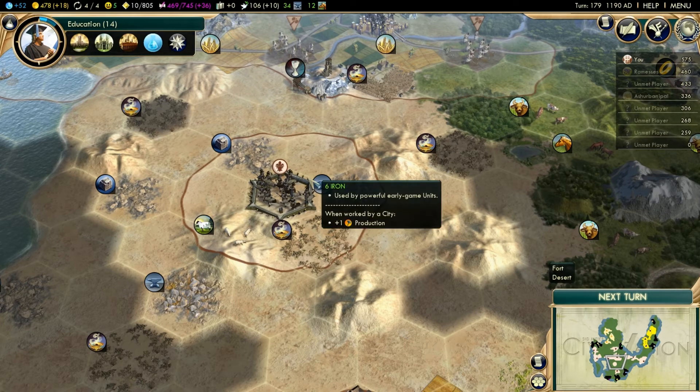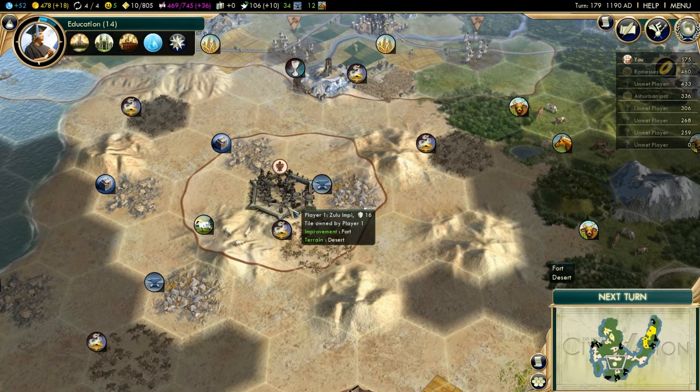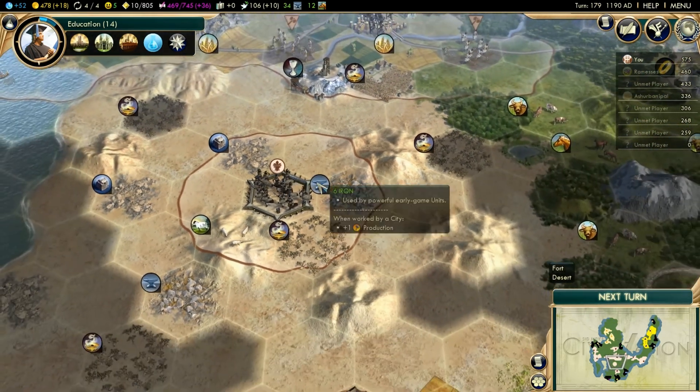The modder in the future hopes to make citadels — those are the defensive structures you build using great generals — expand two tiles away instead of one. And I think that was the main update mentioned.